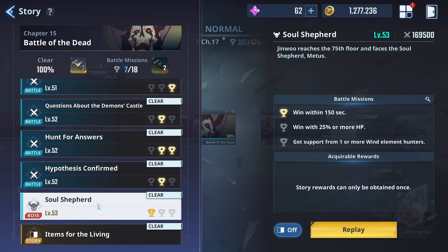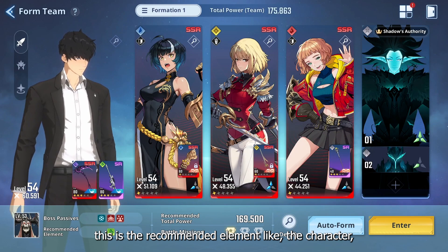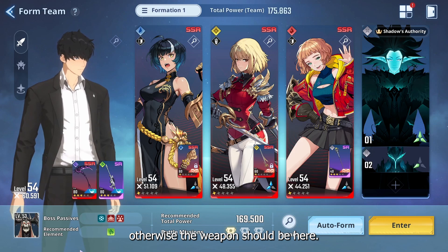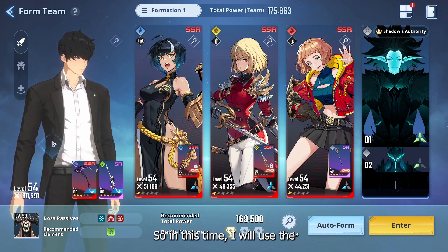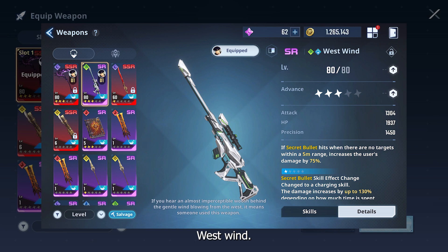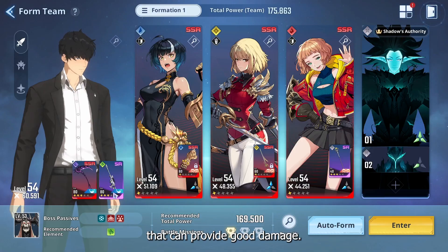This is the Soul Shepherd boss. As you can see, the recommended element for your character or weapon should be air type, meaning wind type. That can increase your damage by 150% incoming damage by wind attack. In this run I will use the West Wind — I know this is an SR weapon, but it's one of the best SR weapons I can consider right now that can provide good damage.